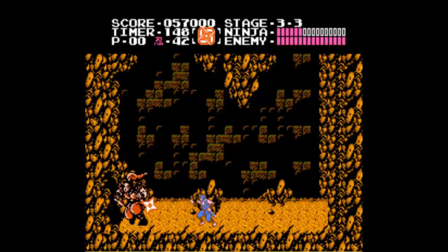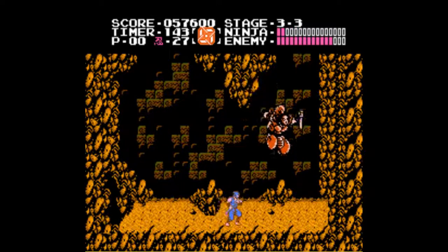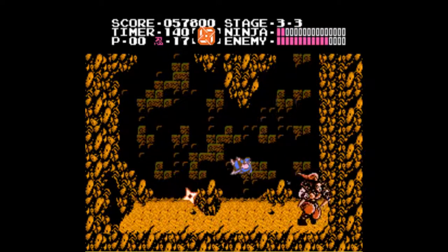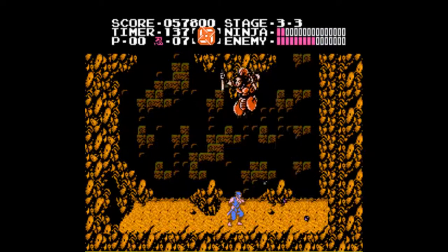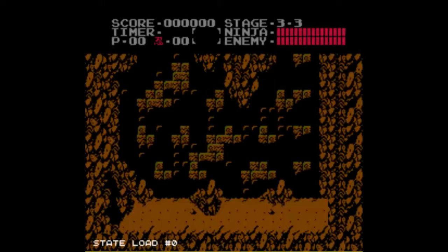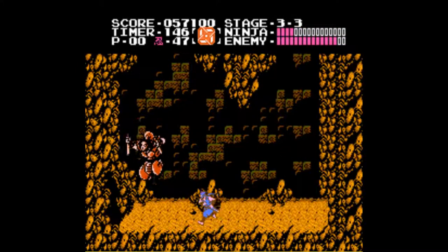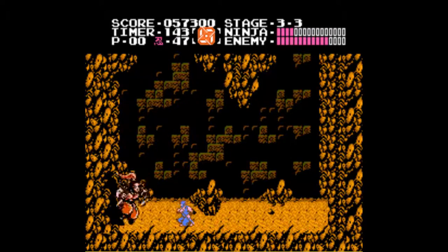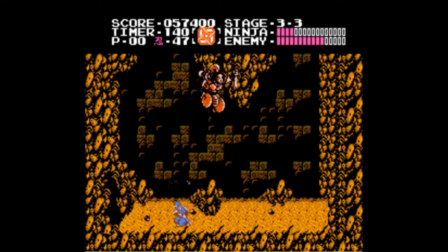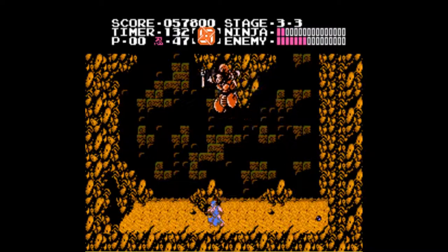Alright, let's save state here just in case. Now this guy! Fuma Shuriken actually makes him kind of a joke. Basically, just crouch down, keep slashing. It doesn't matter which direction you face as long as you're facing the things.